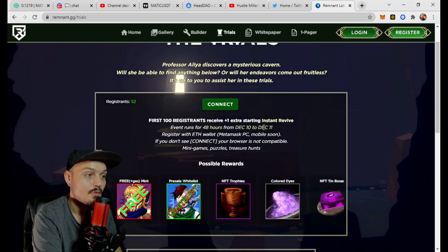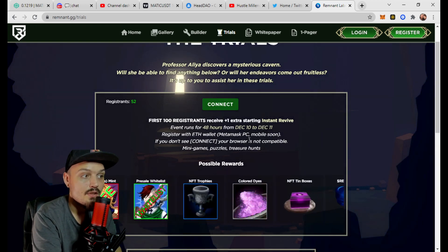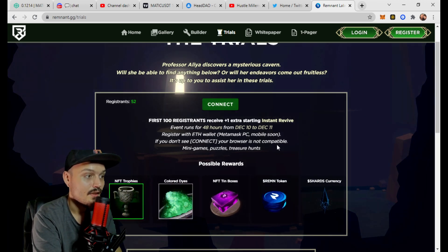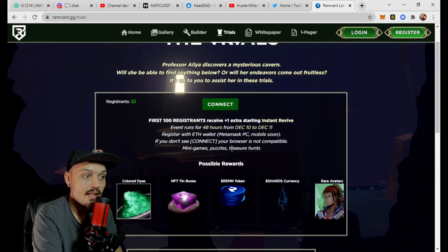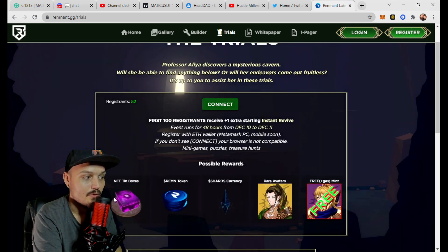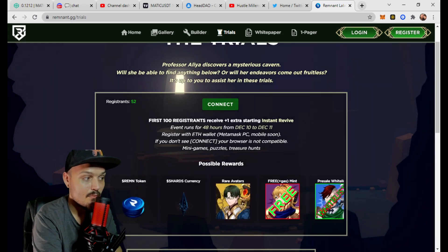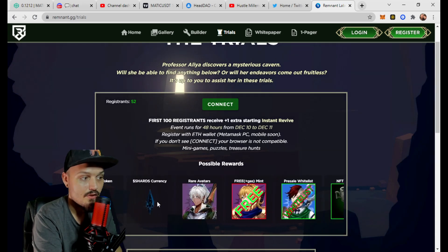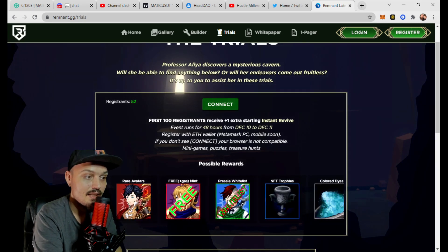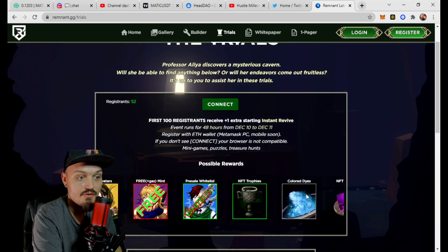You can register with your ETH wallet via MetaMask on PC — if you don't see a connect option, your browser is not compatible. There will be mini-games, puzzles, and treasure hunts, and you can see some of the possible rewards: NFT boxes, REMN token, shards currency, rare avatars, free-plus-gas mints, presale whitelist, trophies, dyes, and more.